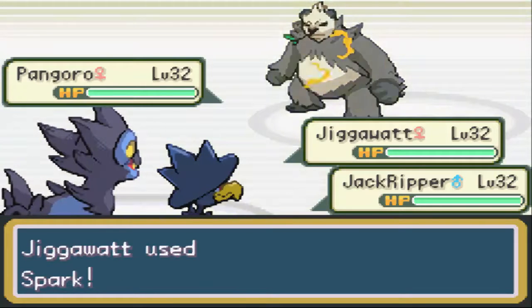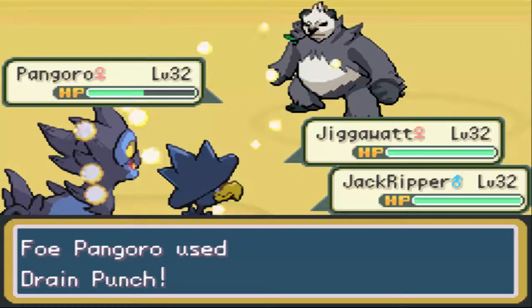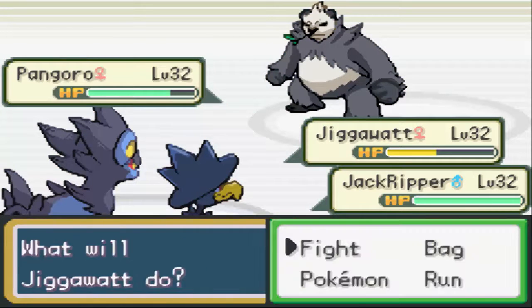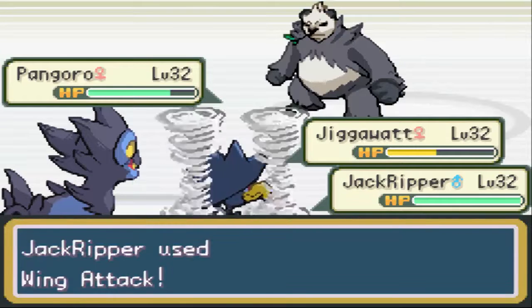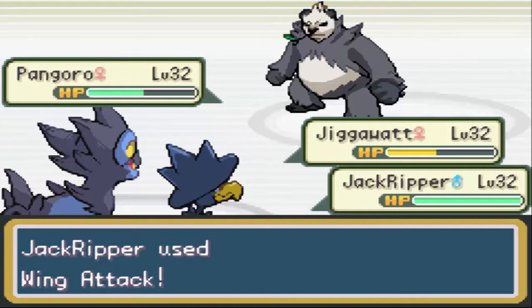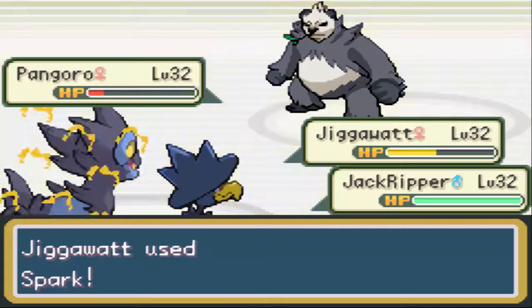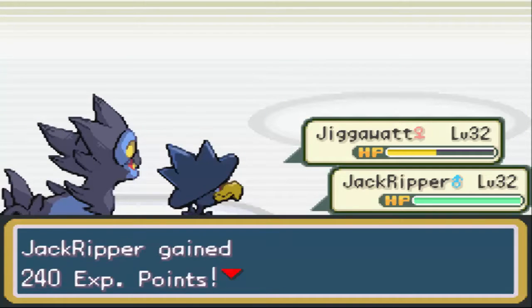I'm assuming this won't knock out the Pangoro. Didn't think so. That Drain Punch is going to be annoying because it's going to do a lot of damage and he's going to heal quite a lot from it. At least I know both of my Pokemon are faster than him, so I should be able to take him out quite easily. Yeah, that was a lot easier - we managed to beat him in a single go.